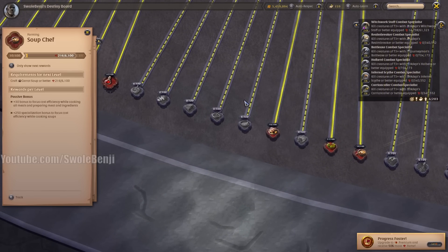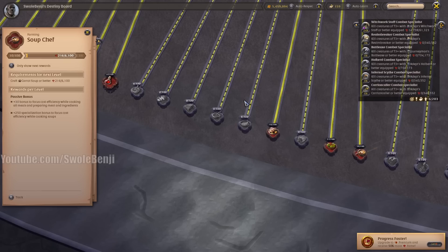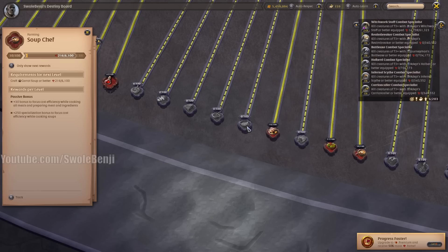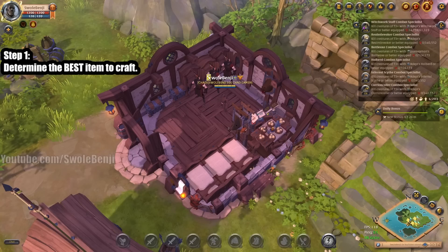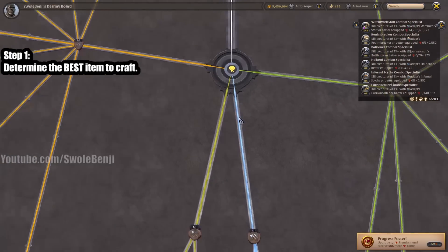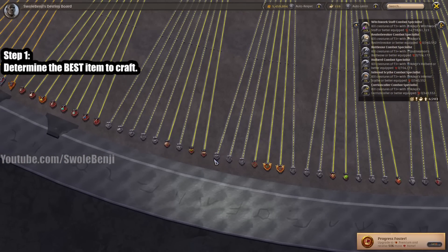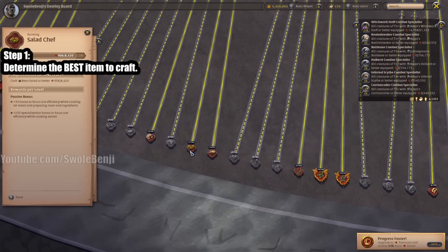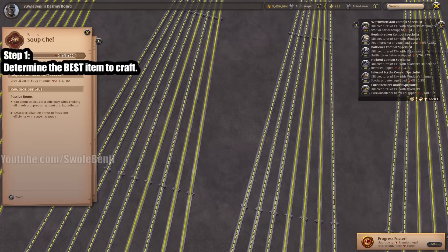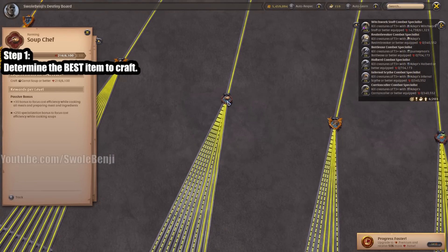I'm going to teach you the absolute best way to save yourself time and silver and get everything maxed out as efficiently as possible. Step one is going to be to determine the best item to craft in each category. There are nine categories — salad chef, soup chef, and so on.